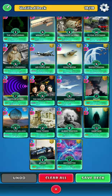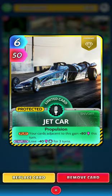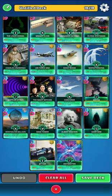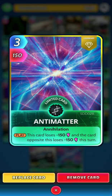Next up is Jet Car. On the play, your cards adjacent to this gain plus 80 this turn, and on the return you lose minus 40 for three turns — but it's a great card to secure a win in the round if you're worried. Last up we have Antimatter: 3 for 150, but on the play this card loses 150 and the card opposite loses 150 as well. Cheap, solid card — nearly guaranteed to hit something good.